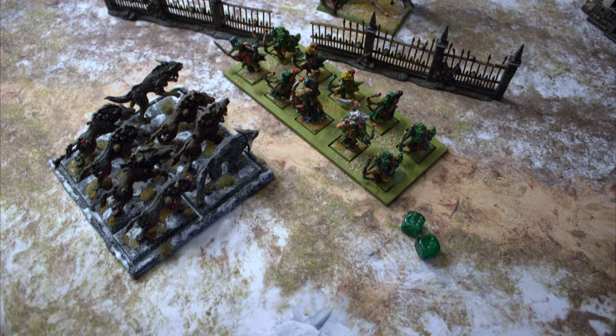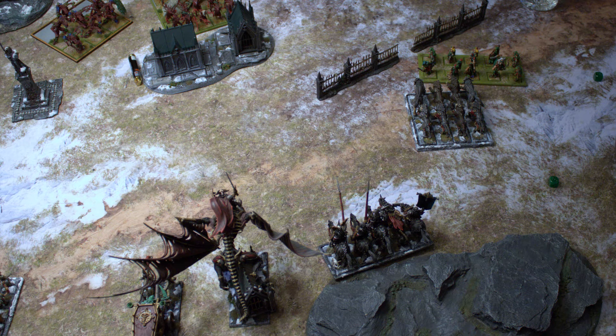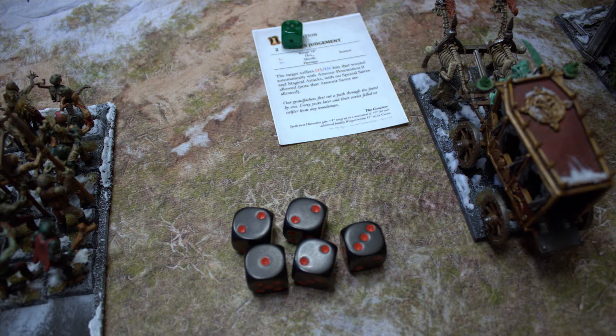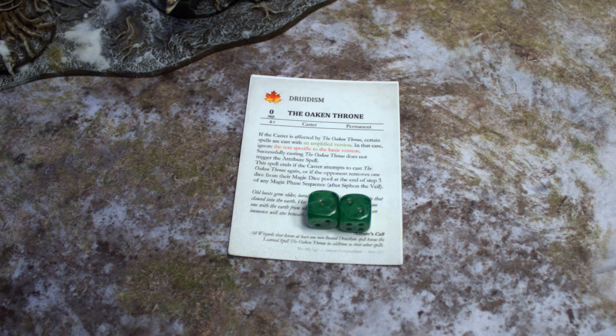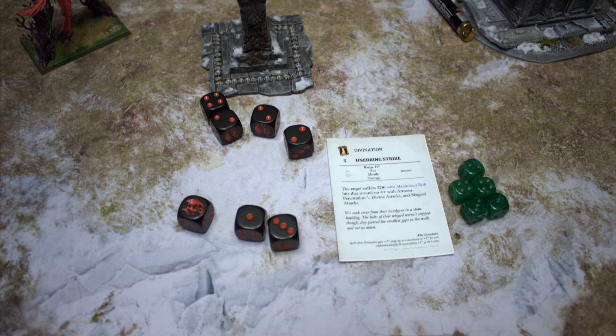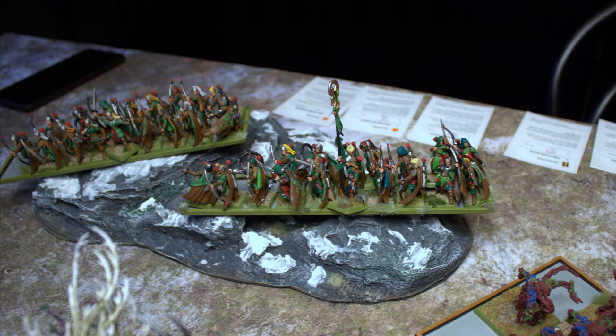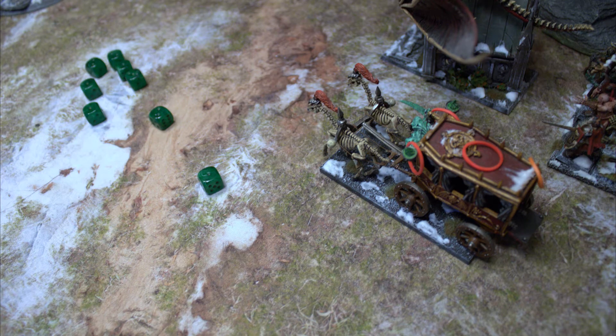Elves Turn 2: The Dryads charge the Diewolves and the Eagle charges the Bat Swarms but fails. The Pathfinders fail their march test and only scoot sideways. The Ancient moves closer, eyeing something. The Thicket Beasts shuffle right. Fate's Judgment does five wounds on the Dark Coach — with no special saves allowed — but the coach makes a brilliant 3-up save, leaving it on one wound. Oaken Throne doesn't go off; Unerring Strike is dispelled. The Pathfinders' AP3 arrows wound the Vampire Knights. The 17 Archers can't take the last health point off the Dark Coach, and the other 17 only do one wound on the Bats. The Dryads make the wolves disappear.